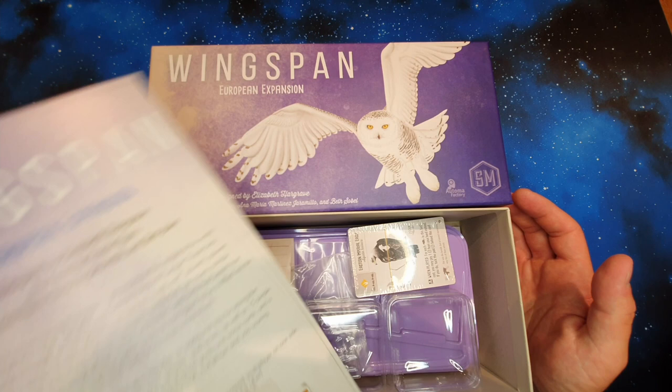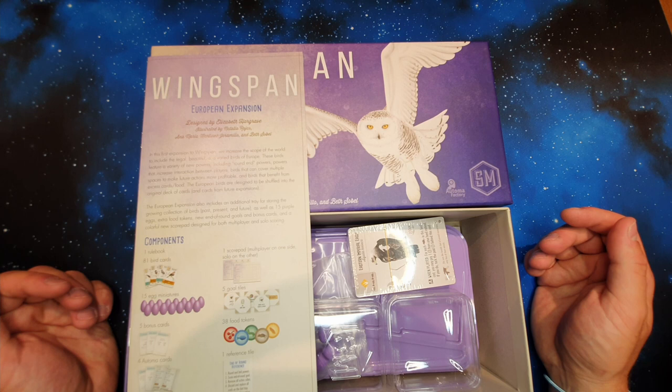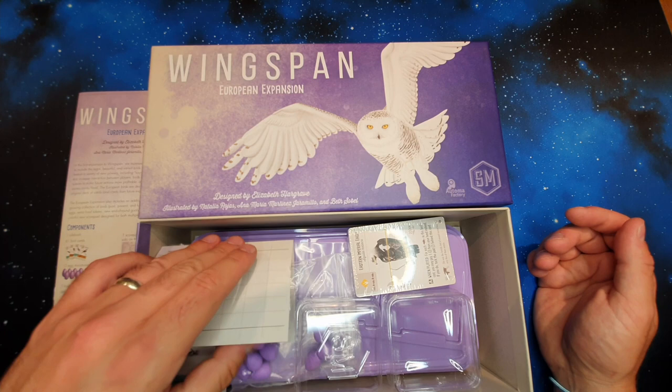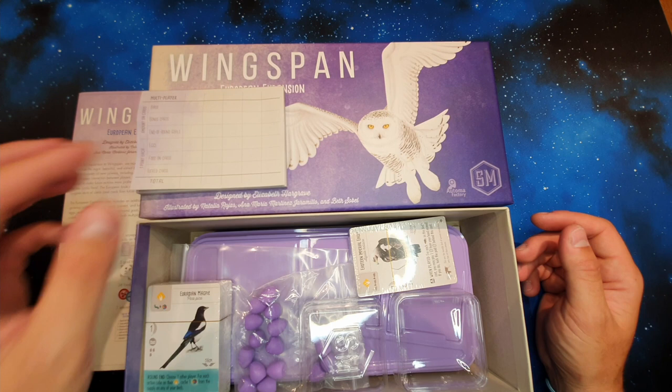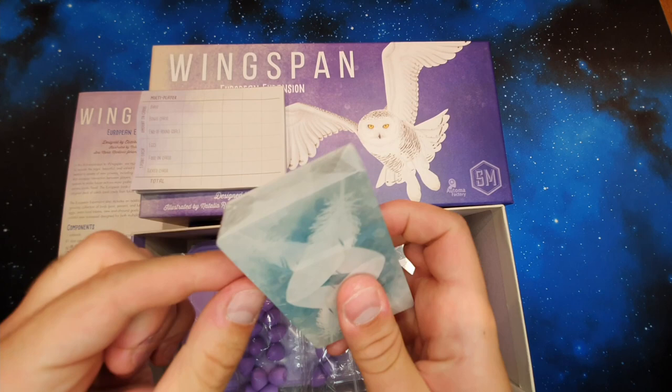From having played this in other people's copies, you do get European birds obviously, hence the name European expansion, but there are also a couple of extra bits. Purple eggs are one of the things — if you're hankering for purple as part of your eggs you place on your birds, that is something you'll get. You get more food tokens, and part of the fun of getting new birds is not only that they're European birds, but also that you're getting birds with special powers, like this one, the Eurasian magpie.